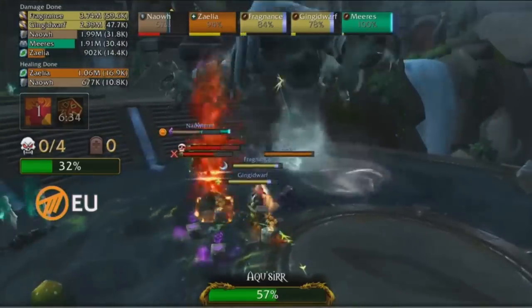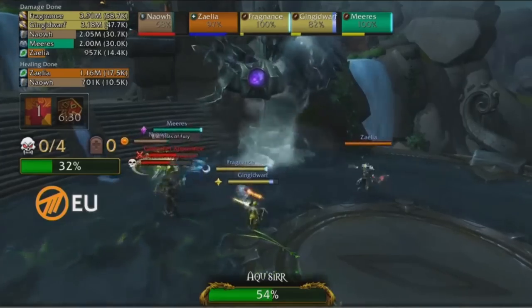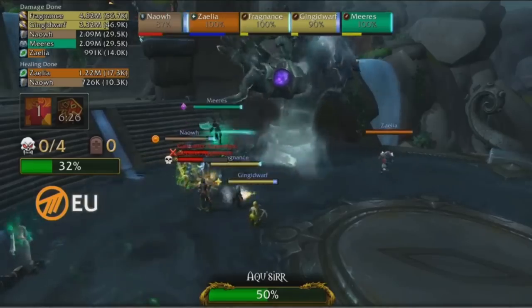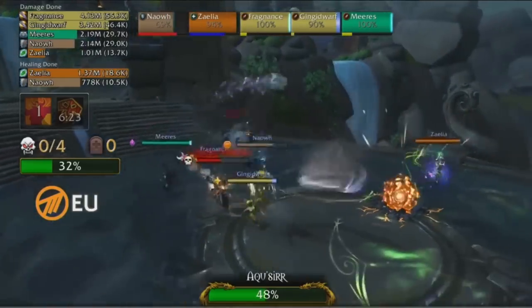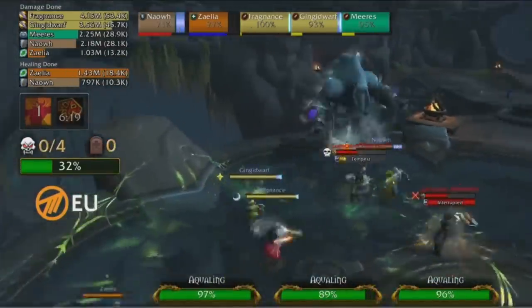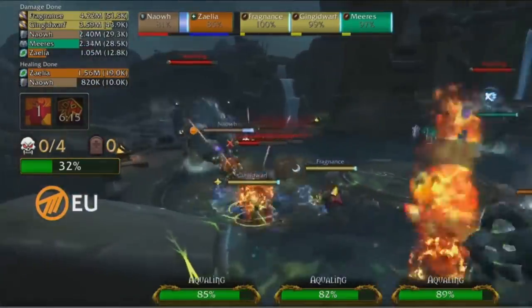Method NA is actually in the second phase — well, they have to kill the last Aqualink to get into the second phase — while Method EU is still in the first phase. So Method EU is slightly behind when it comes to boss HP. But if you look at the trash percentage, they are ahead in trash, and they also still have more apprentices that they're fighting currently. Once those go down, they will be quite significantly ahead in trash percentage.